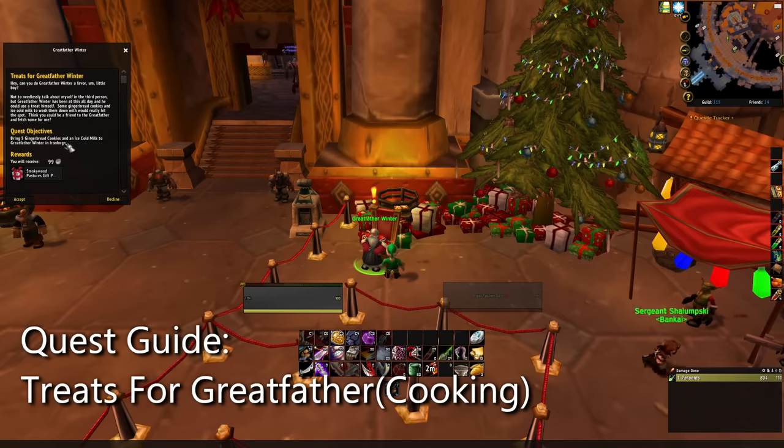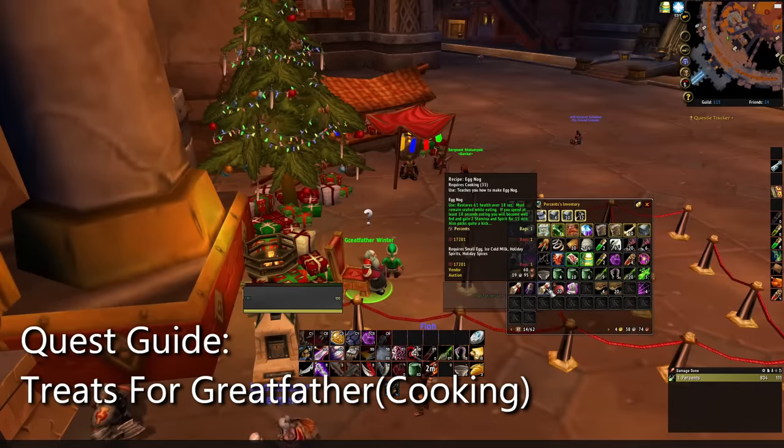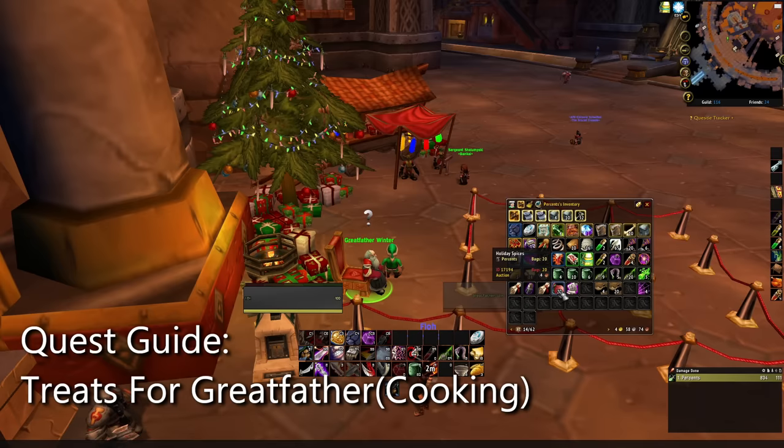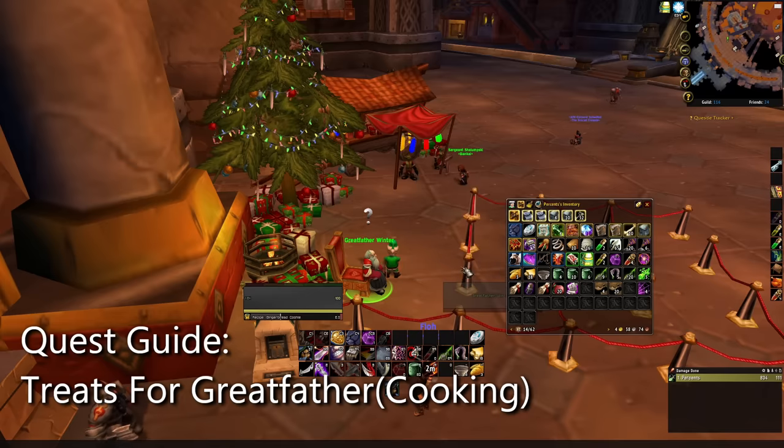The Treats for Greatfather Winter quest asks you to bring three gingerbread cookies and an ice-cold milk. We just purchased the recipe for the gingerbread cookie — it requires a small egg and holiday spices. The small egg can be looted around the world or purchased very cheaply from the auction house, and the holiday spices are only four copper for a stack of five. You only need cooking level one to complete this.